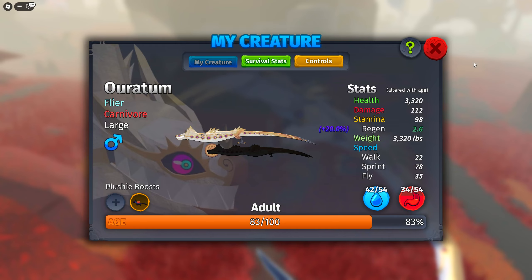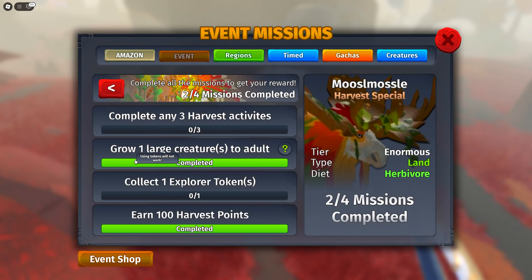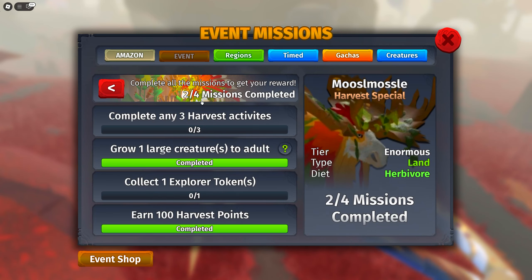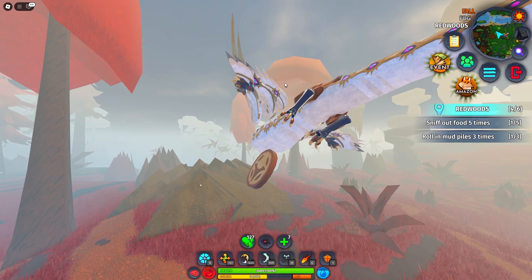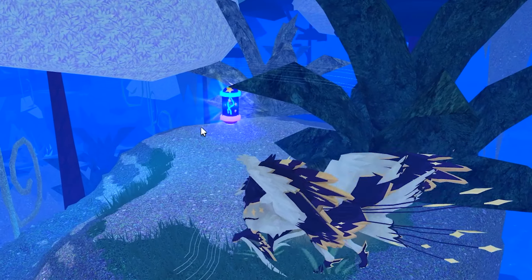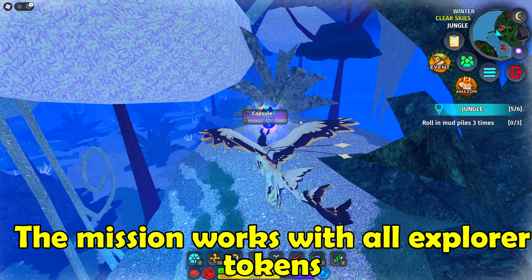Now that we are fully adult as the Oratum we can check how many missions we've done - we did grow our large creature and we have the 100 points. Now all we have to do is complete any of the harvest mini games three times and also collect the explorer token, which I was searching for the longest and so far found none.